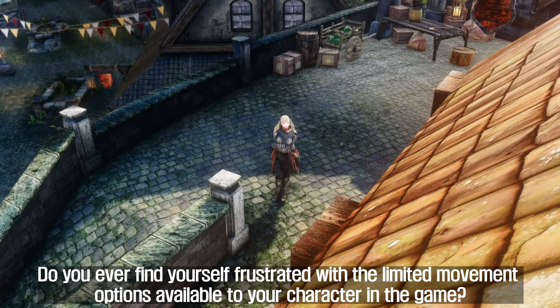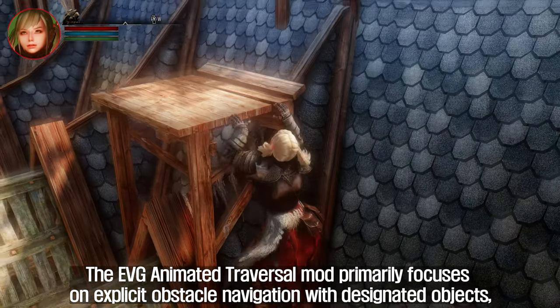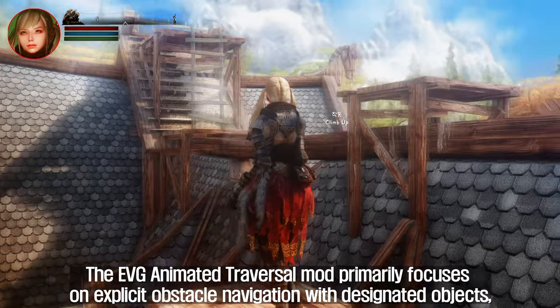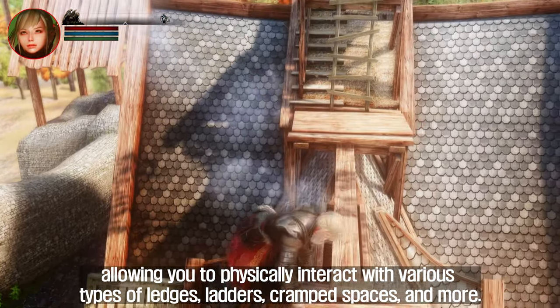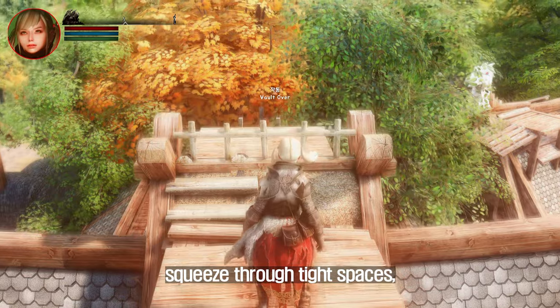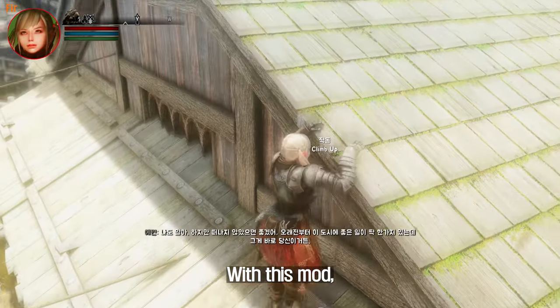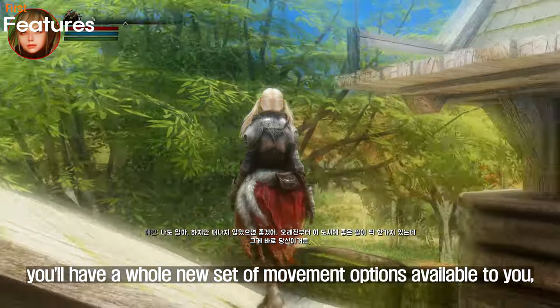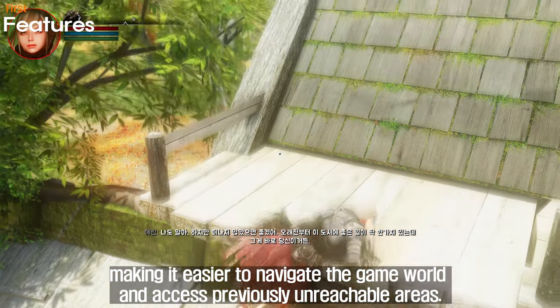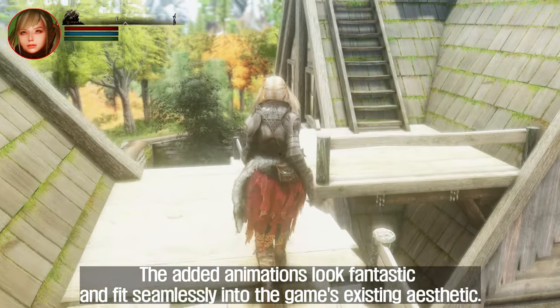Do you ever find yourself frustrated with the limited movement options available to your character in the game? Well, this mod aims to expand your traversal abilities by adding new animation prompts for climbing, squeezing, jumping, and more. The EVG Animated Traversal mod primarily focuses on explicit obstacle navigation with designated objects, allowing you to physically interact with various types of ledges, ladders, cramped spaces and more. This means you'll be able to climb up walls, squeeze through tight spaces, and jump over obstacles that would normally block your path. With this mod, you'll have a whole new set of movement options available to you, making it easier to navigate the game world and access previously unreachable areas. And the best part? The added animations look fantastic and fit seamlessly into the game's existing aesthetic.